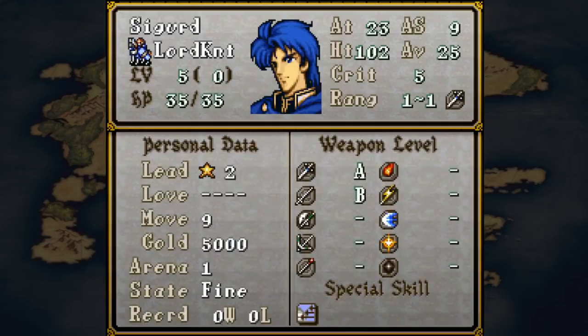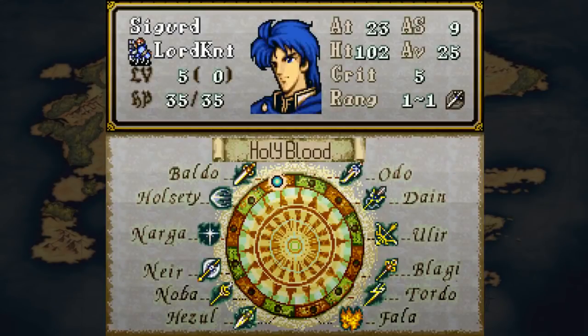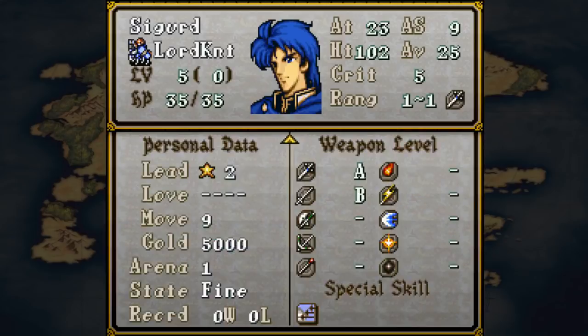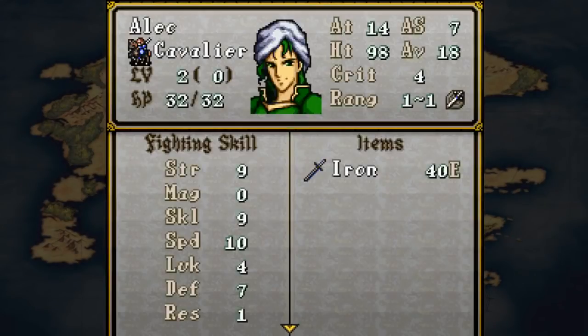There's a weapon triangle present, and you'll notice that Sigurd doesn't have a star rank anymore. He still has his Major Balder Blood and still has Pursuit. There are a lot of mechanic changes - I'm just going over what we see right now and then picking and choosing.